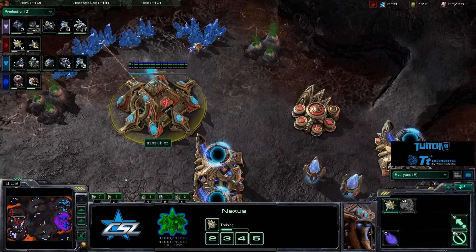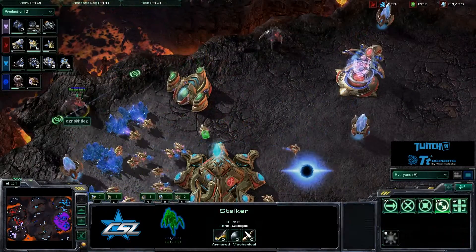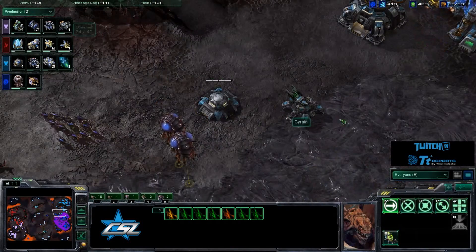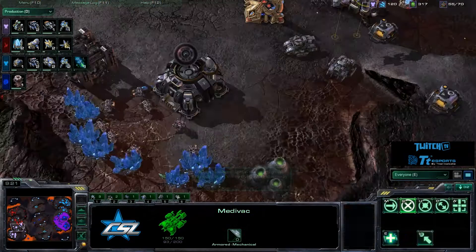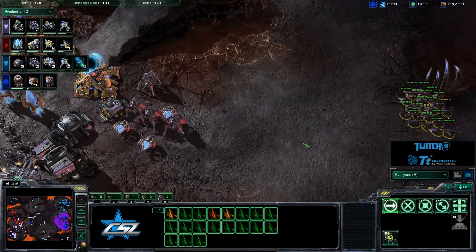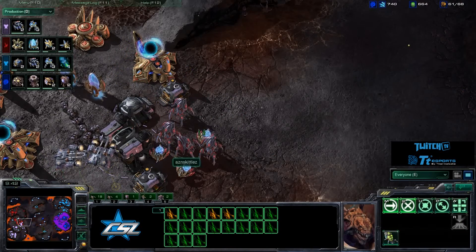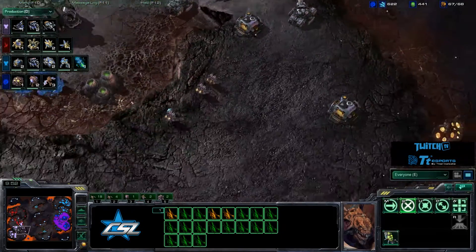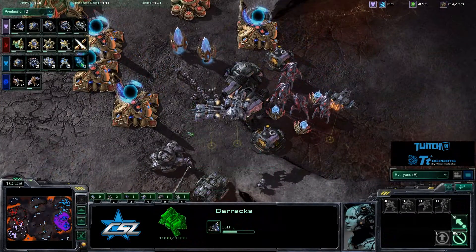The natural expansion is now up and mining for Skittles. He should transfer some workers over there as he's well saturated. He's patrolling nicely with two Stalkers to make sure he doesn't get dropped. Zerglings are being forced back for Attila. Siren secures a position with a single Siege Tank scan. More Siege Tanks are on the way for both players. A Spire is coming up for Attila. A Stimpak upgrade is starting for Siren, along with more Vikings and a Tech Lab that will allow infantry upgrades.